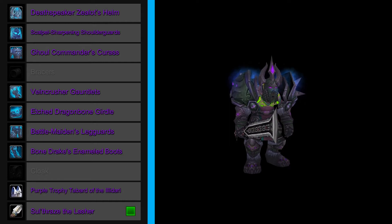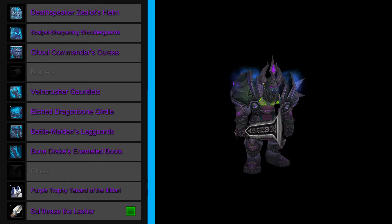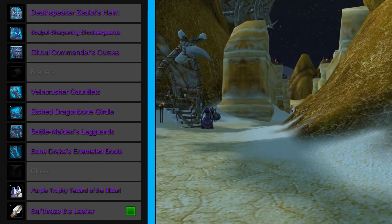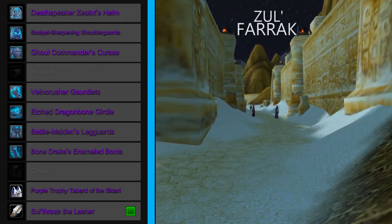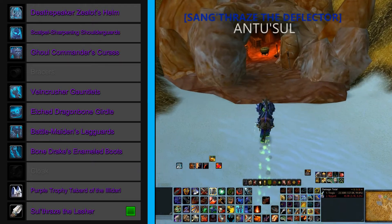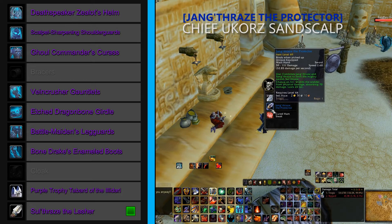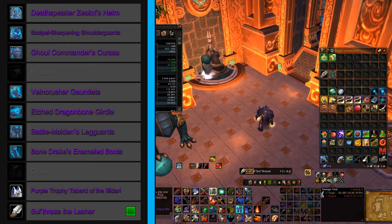Finally, we have arguably the most important, yet most difficult to attain piece of the set — the weapon, Zulthrae's the Lasher. This weapon is pretty interesting because it is one of the first low-level epic items you can attain. To get it, you must obtain two different rare level one-handed swords from two different bosses within the level 45 to 50 dungeon Zul'Farrak. Zengthrae's the Deflector is the first sword, and it drops from Antus Sul. Zengthrae's the Protector, the second sword, drops from Chief Ukorz Sandscalp, the final boss in the instance. Once you've attained both pieces, you can combine them to form Zulthrae's. This piece really helps tie in that fel feel with what appears to be a fel flame orbiting the tip of the blade.